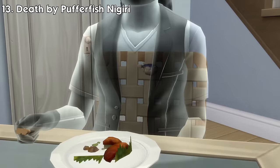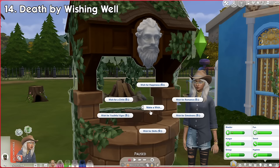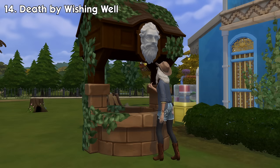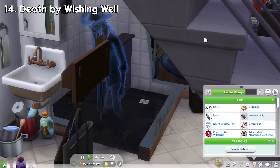In the Romantic Garden stuff pack, there's one new type of death — Number 14: Death by Wishing Well. Not sure if this counts as a type of death, but I'll include it anyway. If a sim wishes for youthful vigor from the wishing well and the wish overwhelmingly fails, there's a chance your sim will be transformed into a random type of ghost. This effect is permanent unless they do certain interventions, like making another wish.